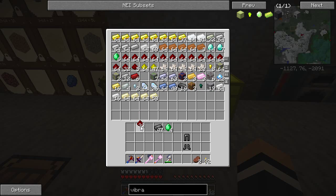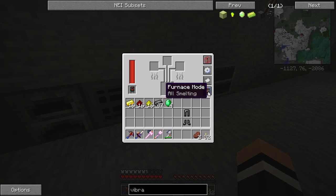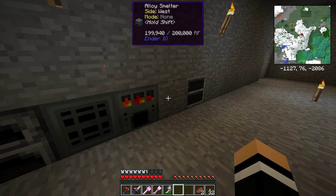So let's grab what we need. Energetic alloy is made in the alloy smelter with glowstone, redstone, and gold. That should happen fairly quickly to make us some of the first alloy we need.